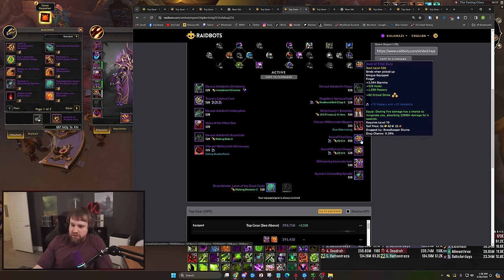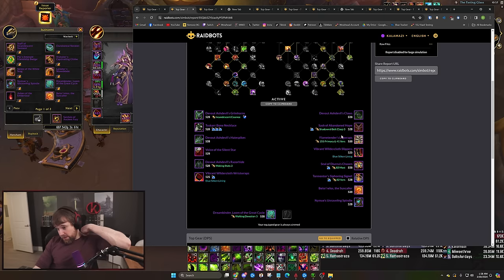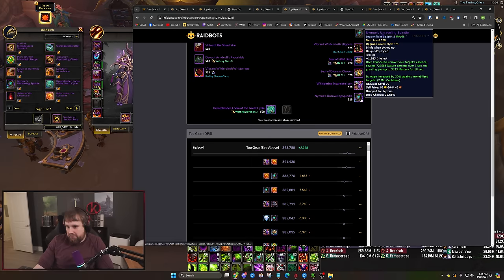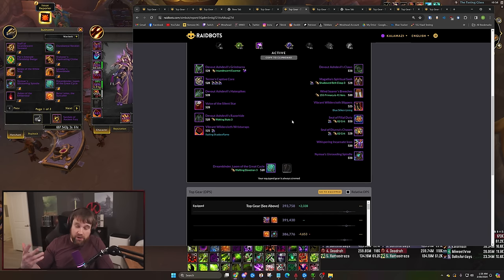Affliction is playing both rings — Filial Duty and Darrina's Chosen — one Shadowflame embellishment and one Blue Silken Lining. Shadowflame is needed to proc Darrina's Chosen ring since it requires fire damage, which Affliction doesn't naturally deal. Filial Duty isn't being played by Demo — it plays the Rashok ring instead, but Filial Duty is probably pretty close and worth considering for the huge shield it brings. Both specs are playing Dream Binder and Silent Star cloak.